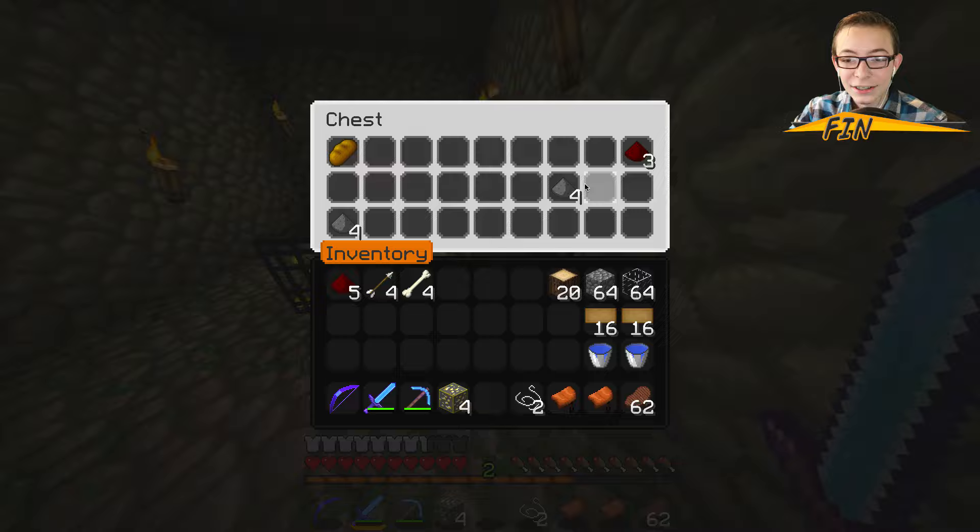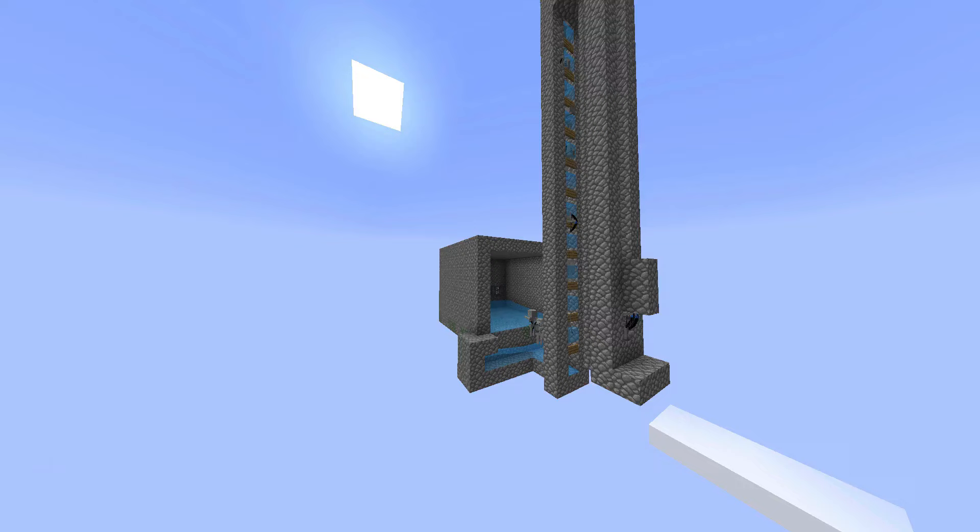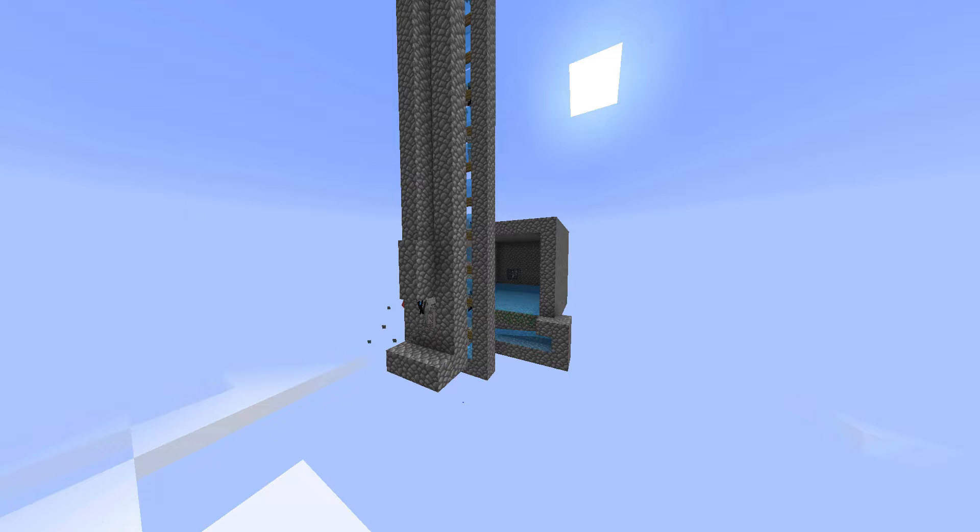Oh no, don't you dare break that spawner! This spawner is our tool to get infinite levels, infinite bones, infinite arrows. We can make a mob grinding machine that'll give us free stuff — we just sit there and they all come to us and die, and we just get infinite stuff. Really? Yeah! How do we do that?